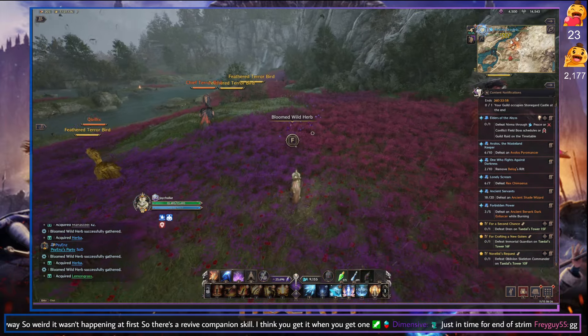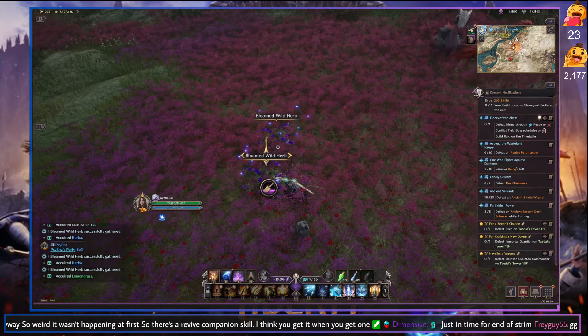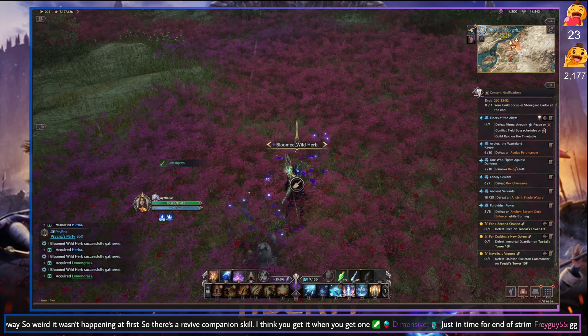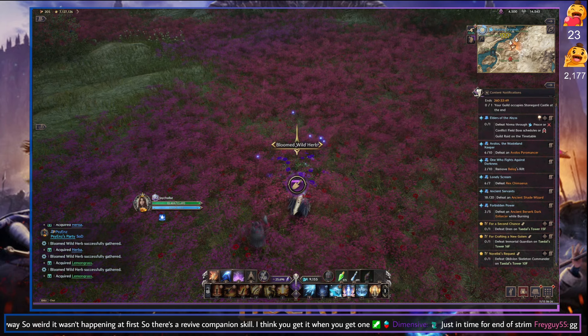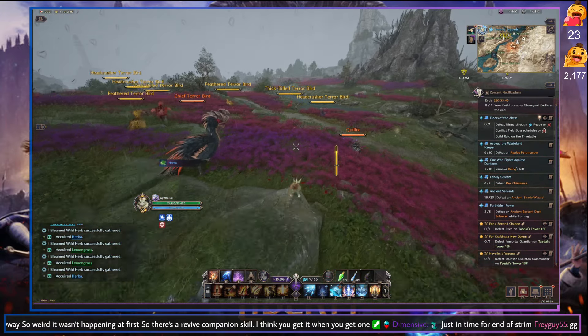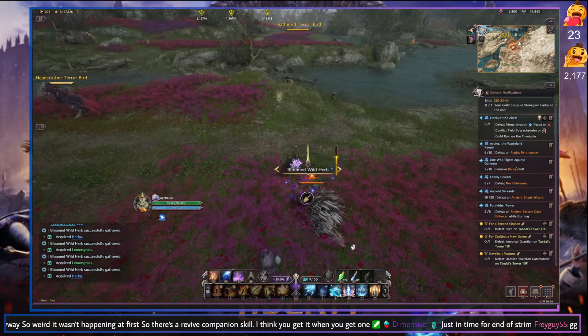It's going to allow you to grind out a lot — look at these two right next to each other. It's going to allow you to grind out a lot of those blue drops for some cooking. It's going to give you a higher chance of getting some amatoid drops. There's another blue drop there — they're just all over the place. And again, this is only while it's raining.